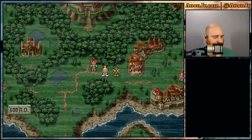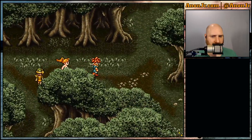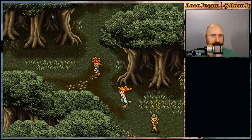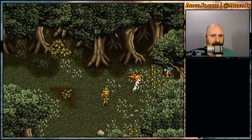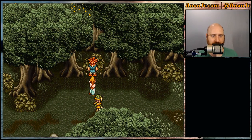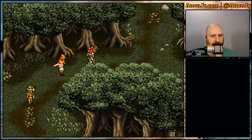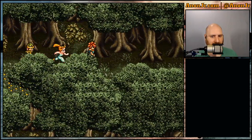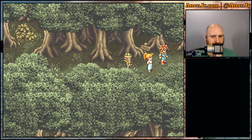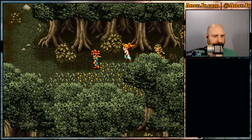But first, I want to go to Guardia Forest and find the dead end in the upper right-hand corner. This would be the guy who gives me a free shelter. I know, I got a bunch of those and I don't really need one more, but whoever said they had too many? This is the chest I want. And I got a speed tab, or speed capsule. Sweet.